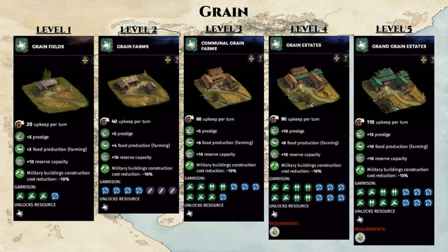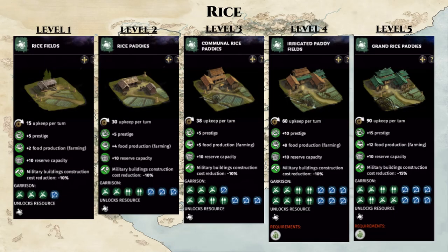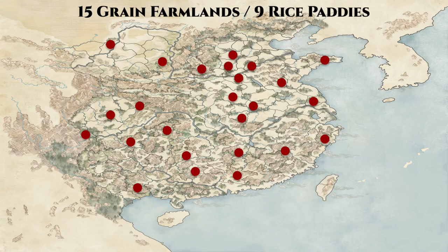The Grain and Rice Counties share very similar building chains — both are linear progressions without branching, and as the level increases, we see more food production with a higher upkeep. Rice patties are superior to grain farmland as they have lower upkeep at each level while producing more food at level 5. If you have these counties, consider gearing them toward food production to supply food for better-suited income-generating commanderies. There are 15 grain farmlands in northern China above the Yangtze River and 9 rice patties in southern China below it.